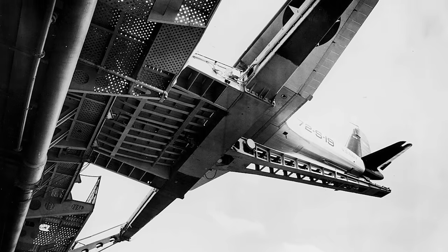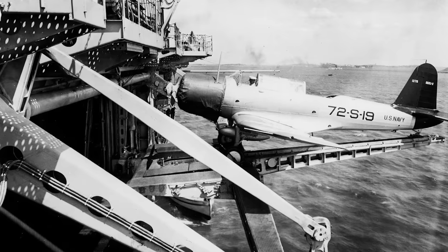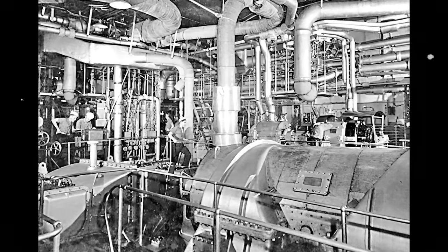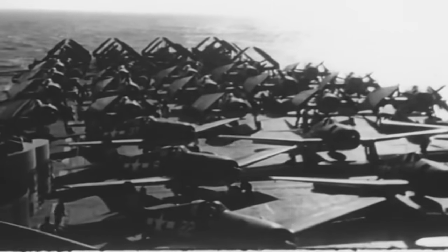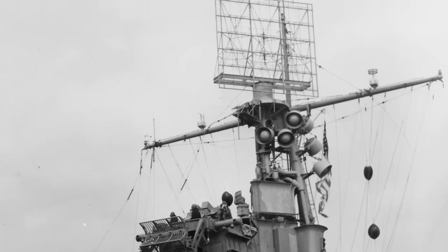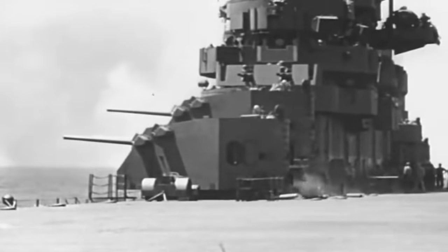USS Wasp was also the first carrier fitted with the deck edge elevator for her aircraft, consisting of a platform for the front wheels and an outrigger for the tail wheels — she was equipped with three of them. The small carrier was built with low-power propulsion machinery that provided over 75,000 horsepower to save weight in space. Her six water tube boilers gave her a maximum speed of 30 knots and an estimated range of 12,000 nautical miles. Wasp had a crew complement of 2,170 officers and enlisted men, could carry up to 100 aircraft, four hydraulic catapults in the flight deck, and two in the hangar. The ship featured one of the first radars installed on US Navy ships, the CXAM-1 radar. Wasp was armed with 8 30mm main guns, 16 anti-aircraft guns, and 25 12.7mm heavy machine guns.